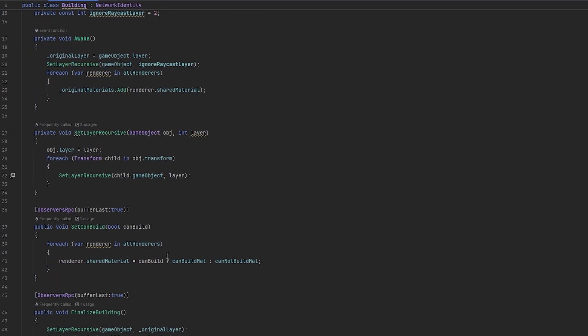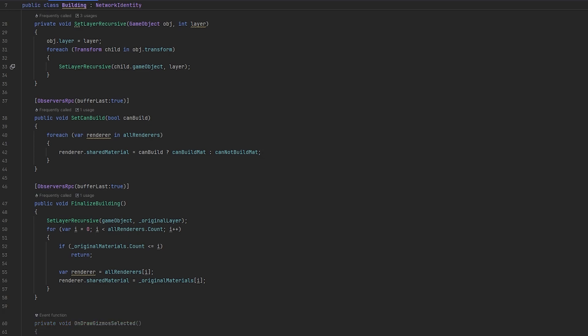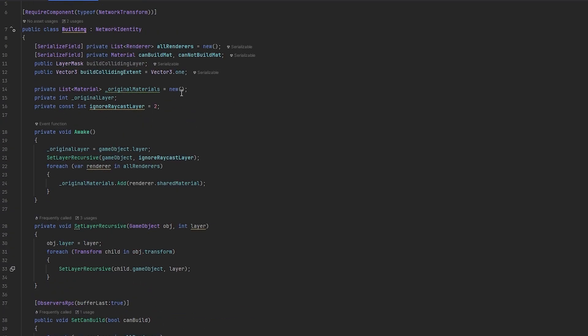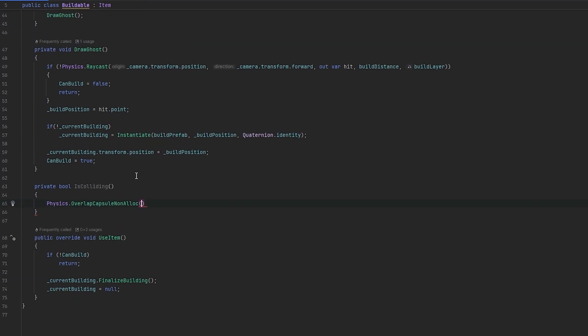Let's also make a gizmo drawing - an OnDrawGizmosSelected in here. We can do Gizmos.color, let's do yellow - I think yellow is a good color for building. Then we can do a WireCube with the transform position and the build collision extents. Now that we have this, we're able to draw the collision that we'll be checking for, and then in here is where we'll do the actual checking.